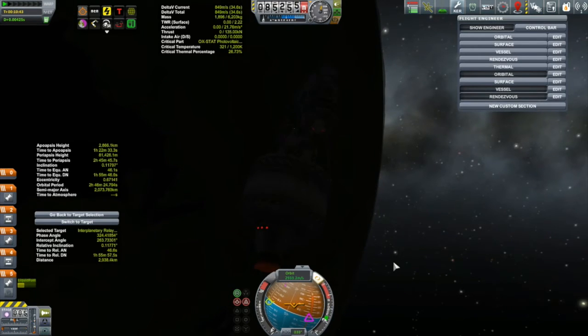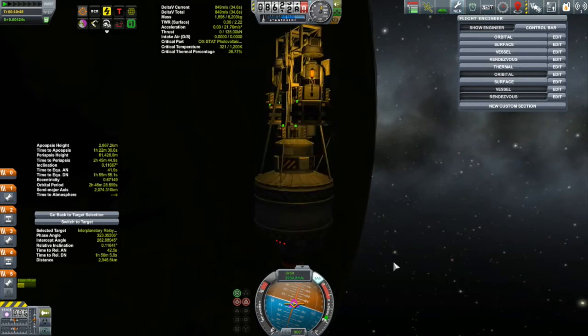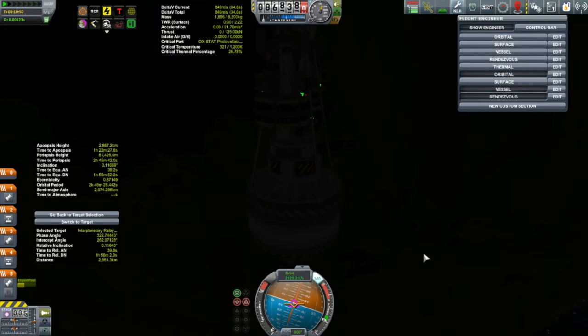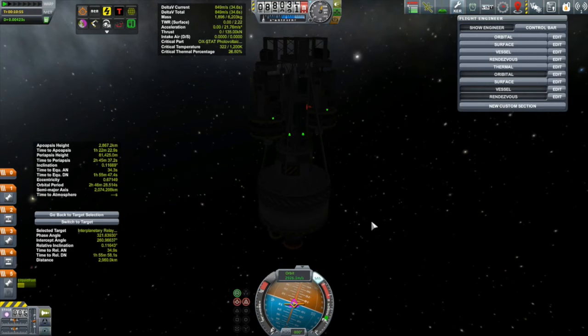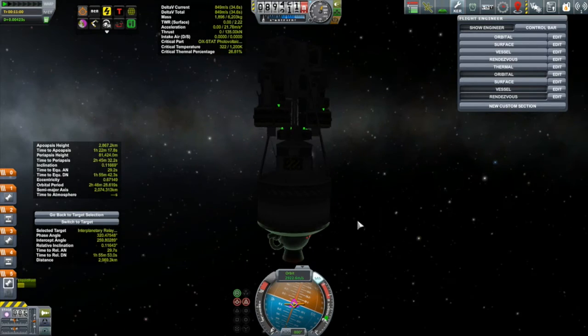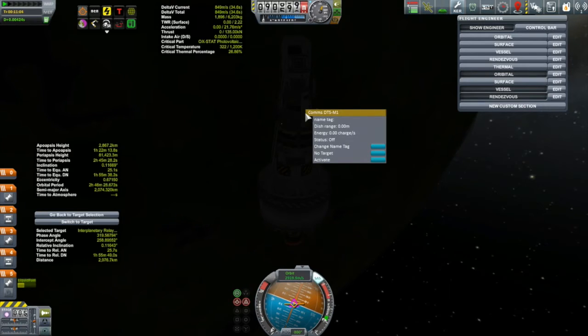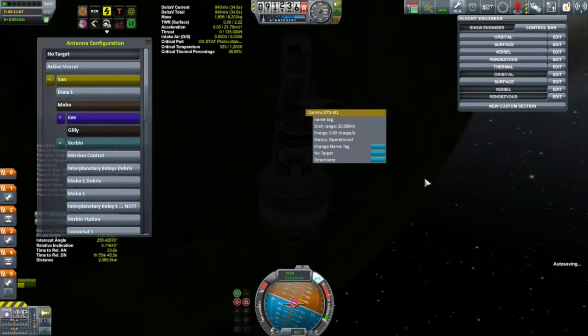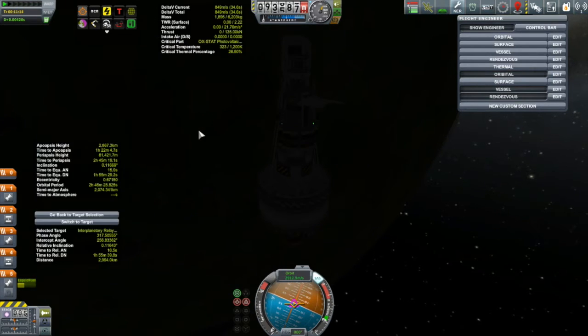I've got to think about communication, because once out at Apoapsis we'll be out of range of the surface with the Communitron. I need to find an Additional Tenna. The Communitrons quite often work with the lower commsats, but I don't want to depend on that without doing the math — so I'd rather rely on the Additional Tenna. There wasn't one on the main vehicle but there is one here, so I'll activate it. I'll target Interplanetary Relay 1 and point its dish antenna at this vessel to ensure communication the whole time.